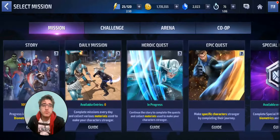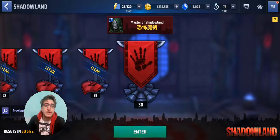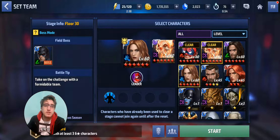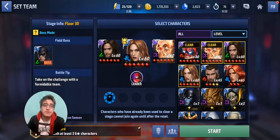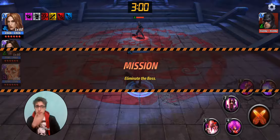Yo guys, what's up, welcome back to Juju's. We have floor number 30 and we're gonna do it with Scarlet Witch. There she is — I'm not gonna use her though, I'm gonna use him, because why not. Let's see what she can do with it.